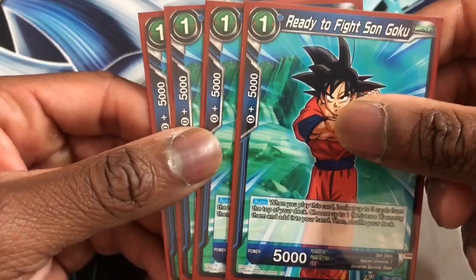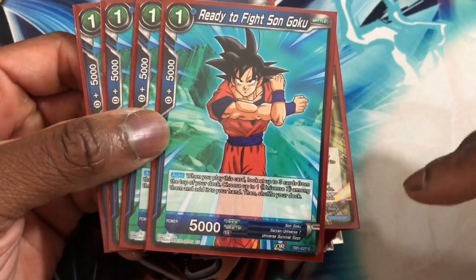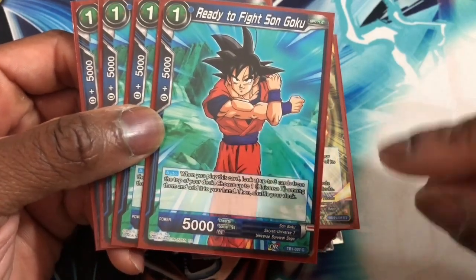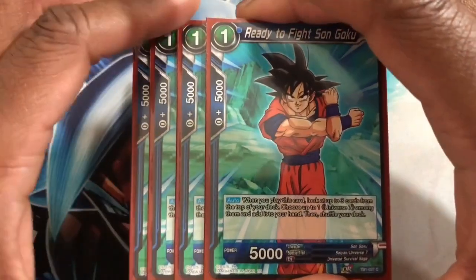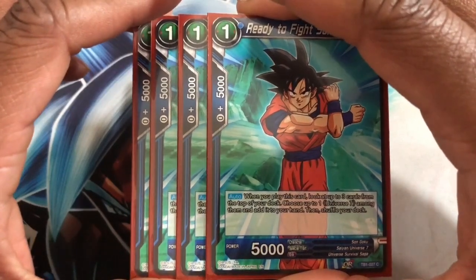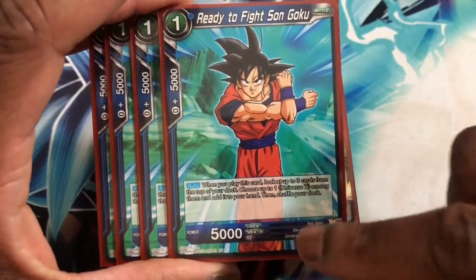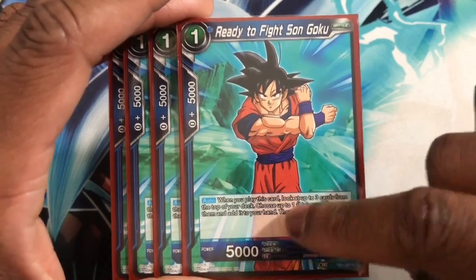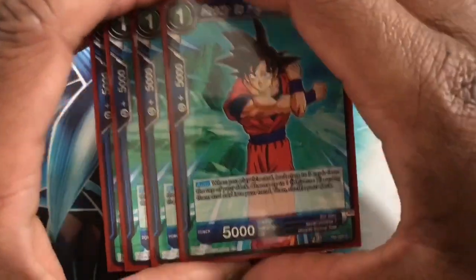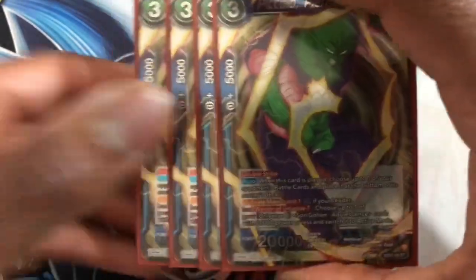Starting with battle cards, we run four Ready to Fight Son Goku. We do a certain ratio of colors in the deck. With Ready to Fight Son Goku, you're literally searching for Strength of Legends Goku, which is the main boss card in the deck, so we run four of those. Next we run four Piccolo Piercing Flash — this card is really good, especially with the leader because you get the type one energy and play a card like this on field.